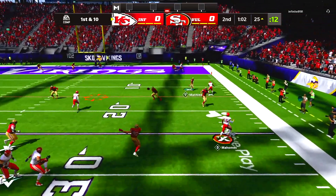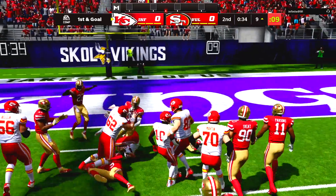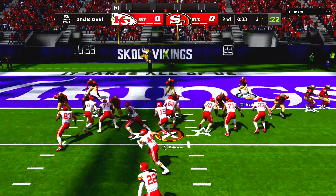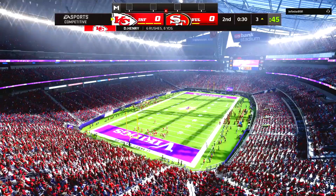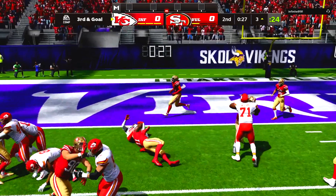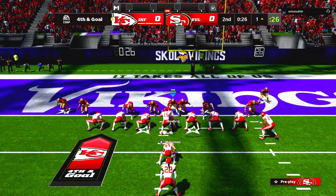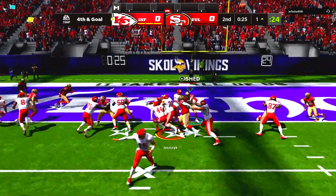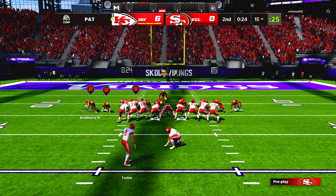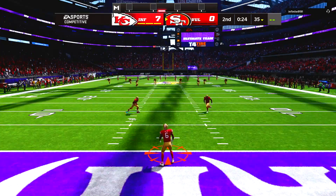Mahomes one more time with play action bootleg classic — tight end on the release, you've got the whole meta down. Carry to Christian McCaffrey with 34 seconds left in the first half — we call a timeout trying to preserve some time. Goal line for the Chiefs — they run it left side, Derrick Henry stopped by Trey White. We call our second timeout with 30 seconds left. Chiefs run the same look and we stuff it again, Micah Parsons making the tackle. On fourth down and goal they go middle and Juszczyk muscles in for the touchdown.